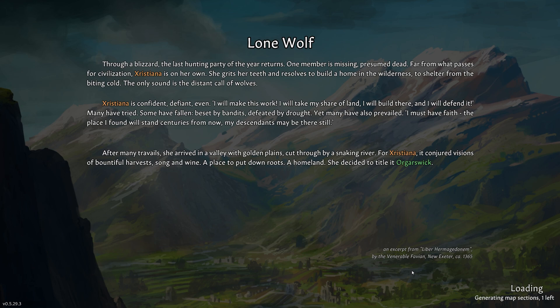Through a blizzard, the last hunting party of the year returns. One member is missing, presumed dead. Apart from what passes for civilization, Christiana is on her own. She greets her teeth and resolves to build a home in the wilderness to shelter from the biting cold. The only sound is the distant call of wolves. Christiana is confident, defiant even — I will make this work. I will take my share of land. I'll build there. And I will defend it.